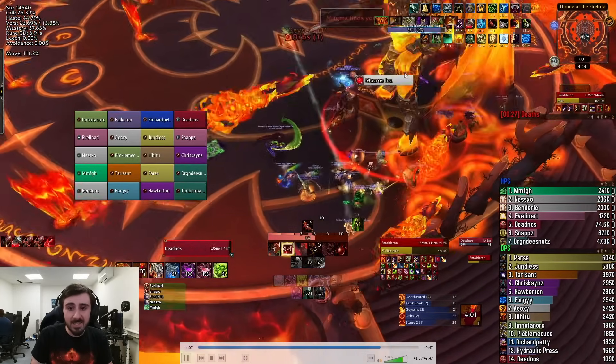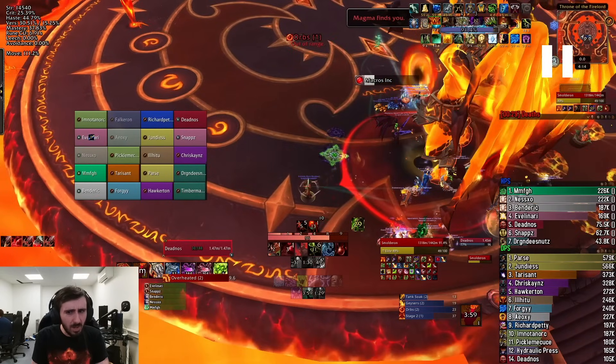The WeakAura we used is publicly available. By the time you're watching this, there may be Liquid and Echo ones out that are slightly better, but the general functionality is very limited on this one — it does require everybody to press the macro. If somebody who isn't targeted presses the macro, it's going to mess it up and you're going to have to do a lot of adjusting.